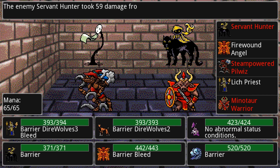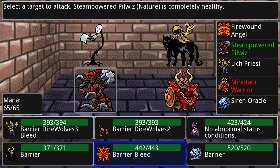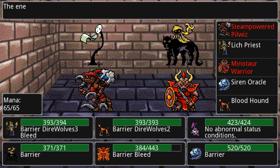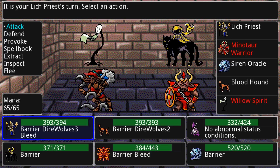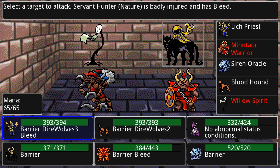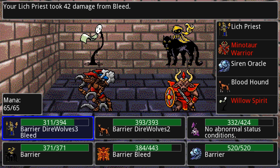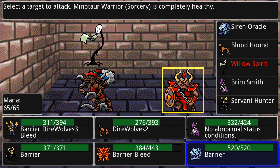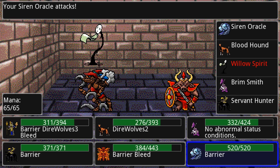Barely any damage, luckily, because I had that barrier. My angel — there are no death creatures here which he's best against — so we're just going to attack and try to kill some of these things. The lich priest is pretty cool — he's the one I started with. When you first start you are given a choice between the type of mage you want to be, which determines a couple of things including the creature you start with. I chose death mage, so any of the death spells I cast are more powerful. The lich priest sacrifices some of his health every time he attacks to up the damage he does. My siren oracle is my physically weakest creature — it doesn't do much damage most of the time — but it has a ton of health and it gives all of us that nice barrier.